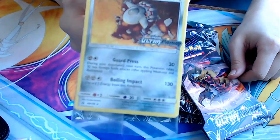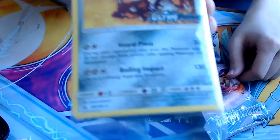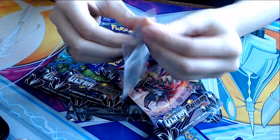Heatran. Guard Press for 30. During your opponent's next turn, the Pokemon takes 30 less damage from attacks, and then Boiling Impact — discard two energy from this Pokemon for 130 damage. So there's the first card in our little set here.